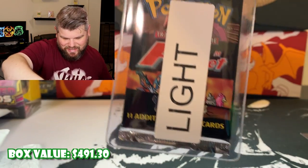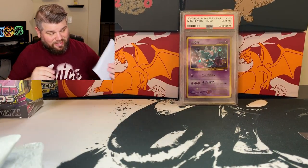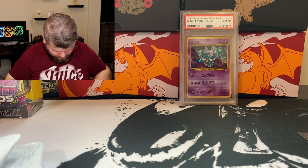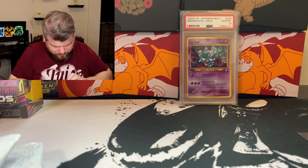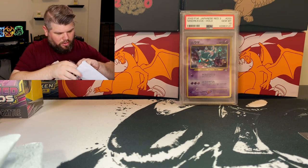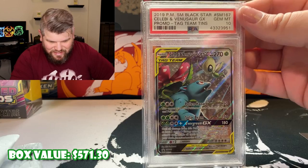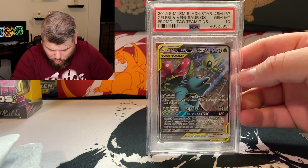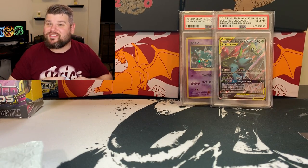Team Rocket right here — Team Rocket booster pack. We'll put that over here with the other ones. There's a lot to go over here, so many of these little sheets. This is insane. A 2019 Black Star promo Celebi and Venusaur GX tag team card. Holy smokes, that is fantastic. We're getting off to a freaking start with this one.